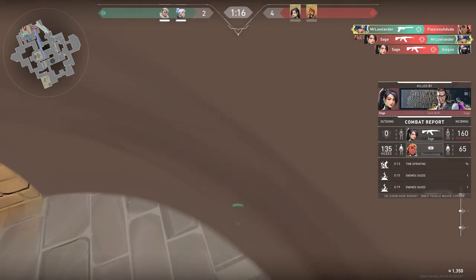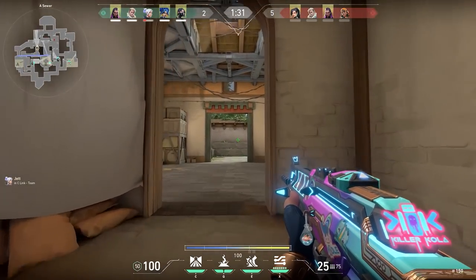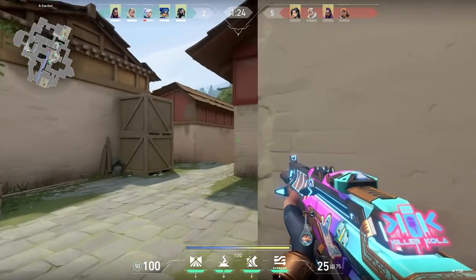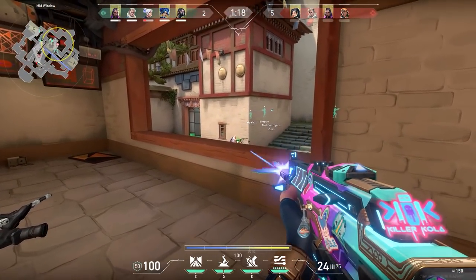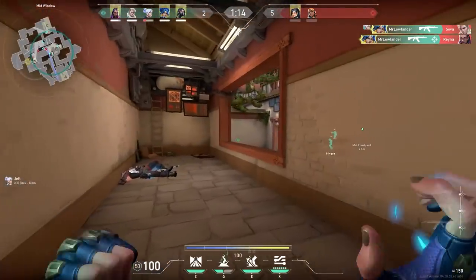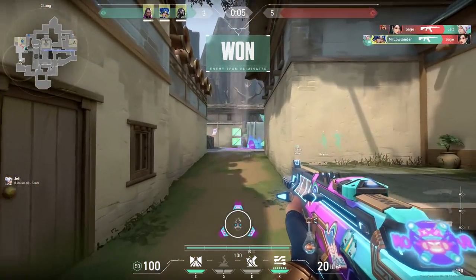With Neon, throwing your stun is instant, so don't be afraid to throw your stun even when you know the enemy is close. The start of this game didn't go really well for me. Sometimes when you have a bad game it's nice to switch up your gameplay, so in the 8th round I decided to push and luckily it worked out. Sometimes you gotta push from behind.